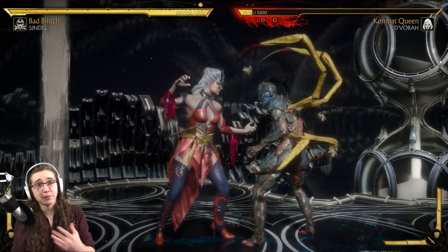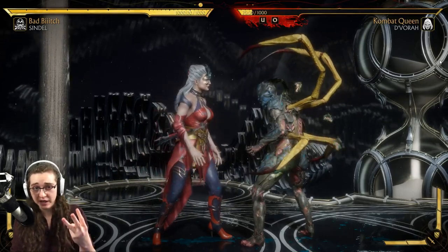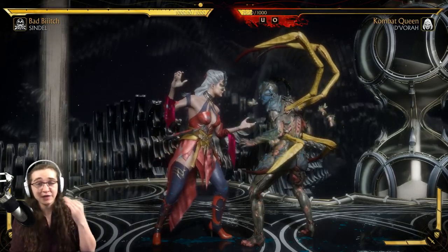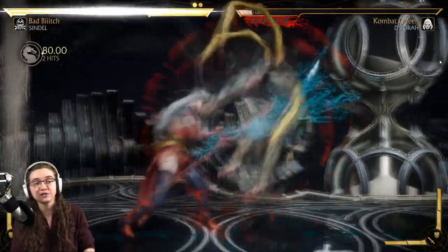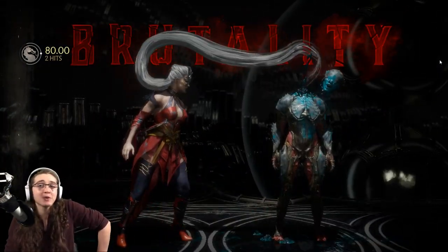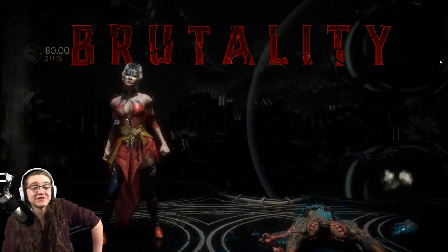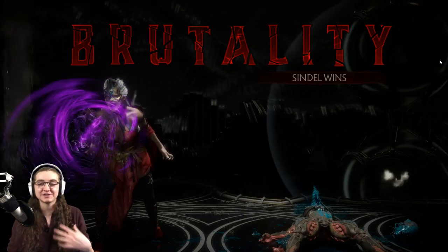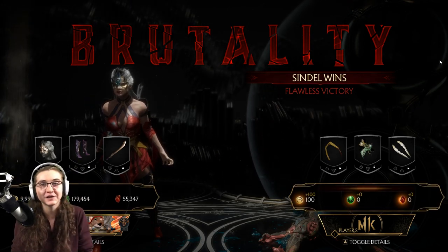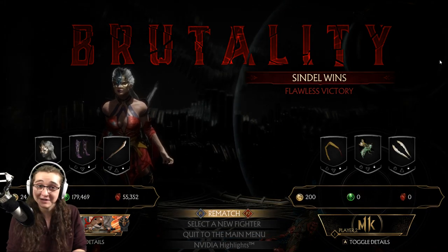We're going to finish the opponent now. All we have to do is perform that towards throw and push down three times very quickly - just spam the down direction to guarantee that this works. Forward throw, spamming down. And there we have it folks. This one is just very sassy. It's not even necessarily the craziest animation, but just that little flick of the hair at the end - it's a nice little salt to the wound.